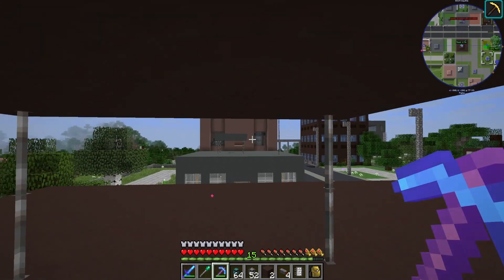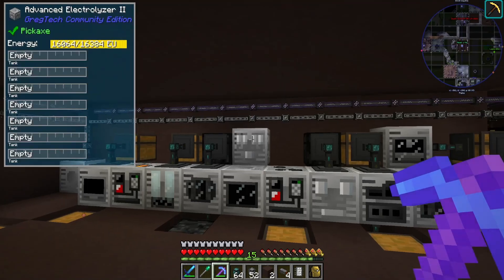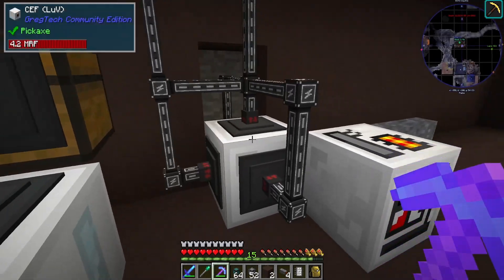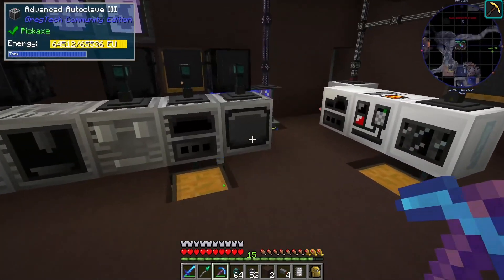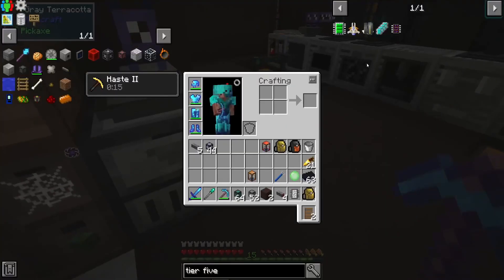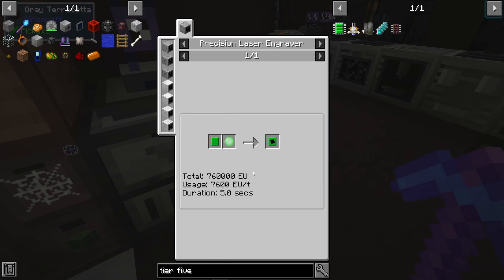I think end steel is more than enough for everything we're doing — 32k per side, plenty. But this is 32k EU which is four times. It'll be fine for now. Anyway, to start things off we need a green lens, and with the green lens we need to make some crystal CPUs.